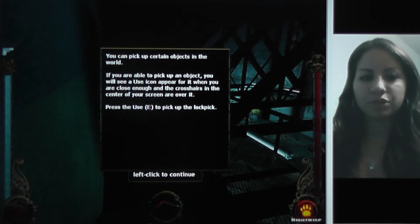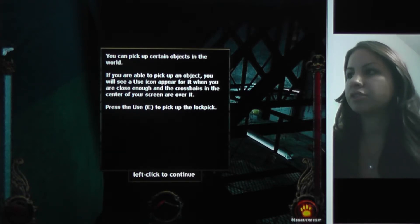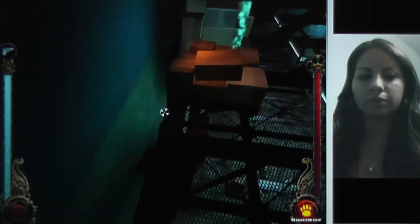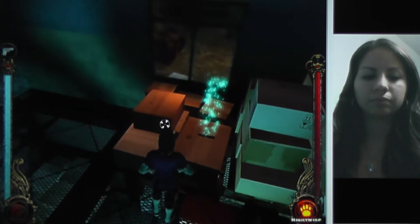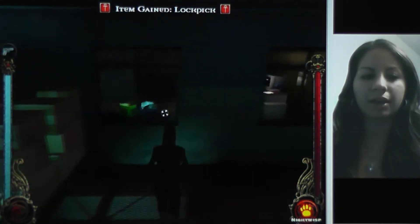You can pick up certain objects in the world. If you're able to pick up an object, you will see the use icon appear for it when you are close enough and the crosshairs in the center of your screen are over it. Press E to pick up the lockpick. Item gained: lockpick.